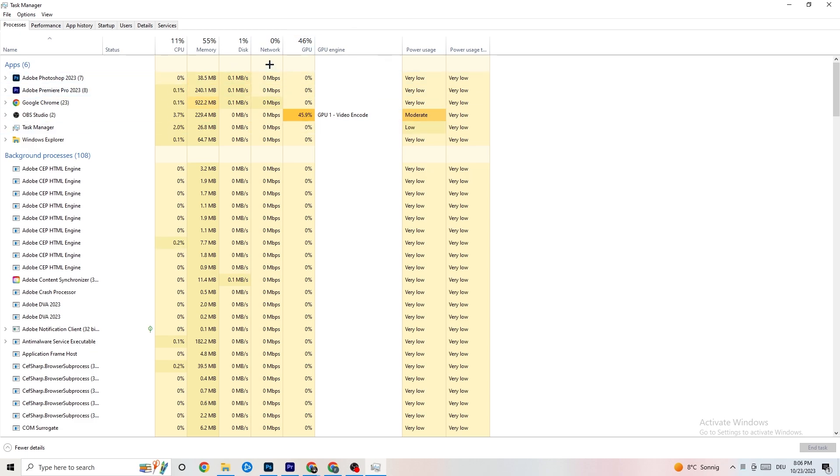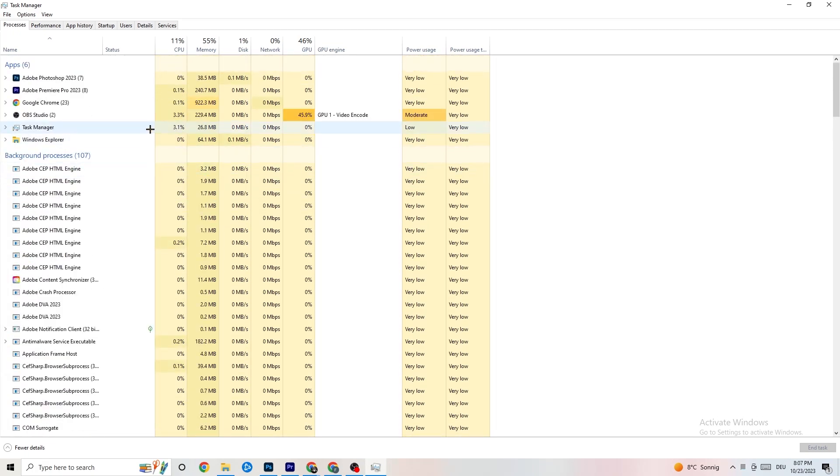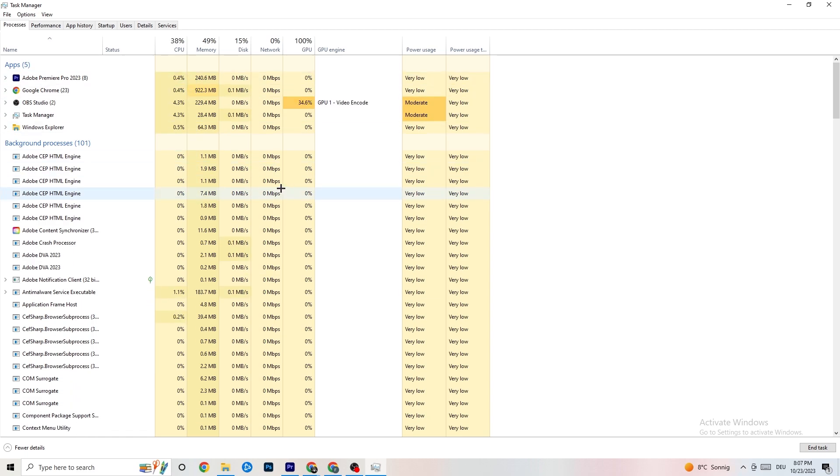End every single task that is currently using too much GPU or CPU. Focus especially on apps, but if there are background processes using too much CPU or GPU, end those too. Right-click and go to 'End Task' — for example, for me it's Photoshop. Repeat this for every program showing high usage highlighted in yellow or red.